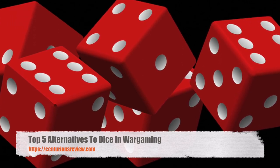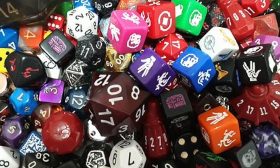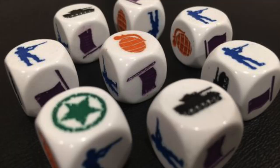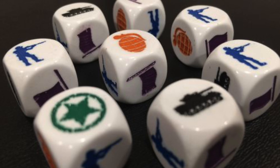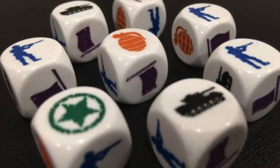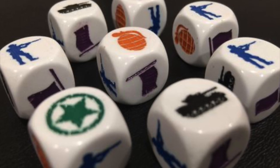Dice have always been the most common way to achieve randomization in wargames. They are fun to roll and the many different types allow you to generate a random number from 1 to 4 or even 1 to 100. A new trend in dice is to use custom dice with the results from a combat results table printed directly on them instead of numbers. The benefit is it eliminates cross-referencing a combat results table, but you cannot have that many types of results if it's just a six-sided dice.